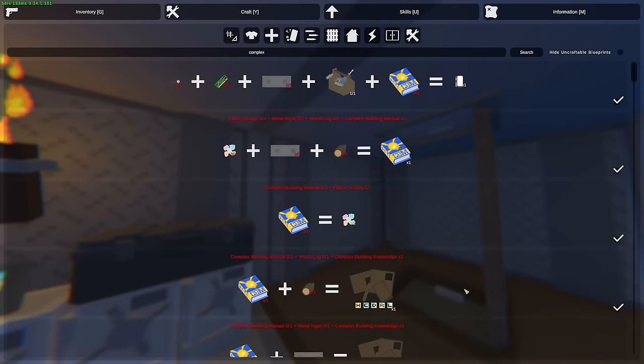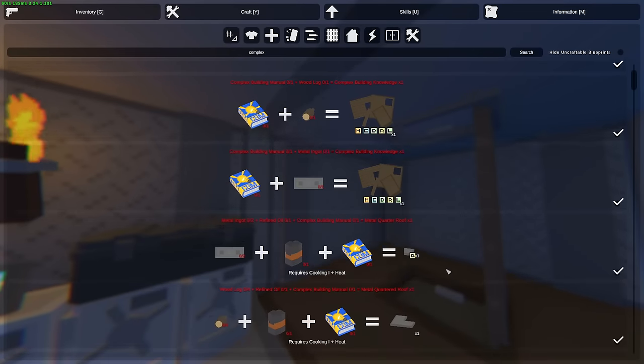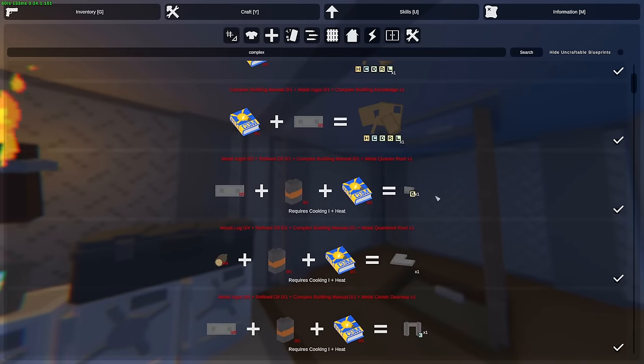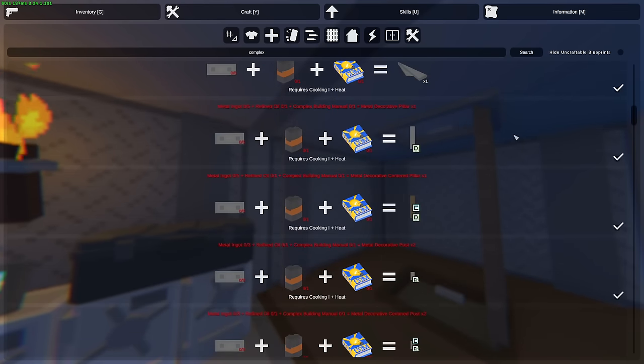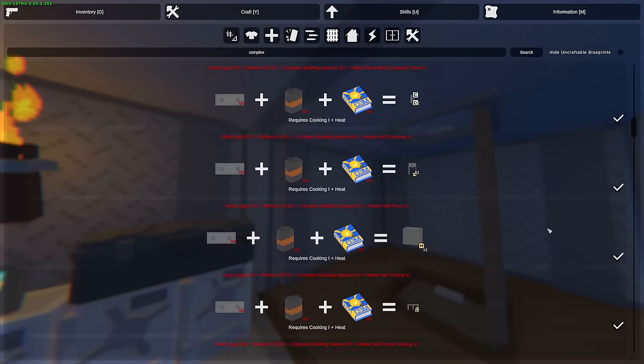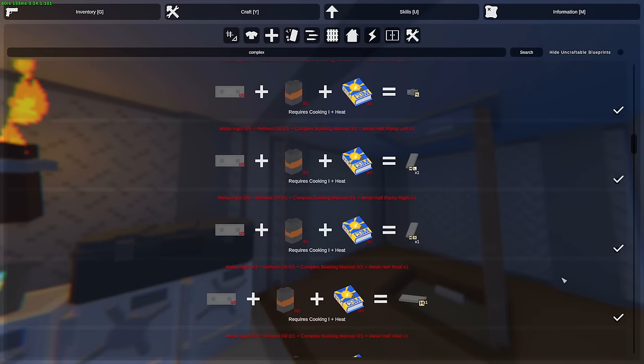Next we're going to go over the handbook, which is the complex building manual. You can get this from trading at the safe zone. With it you can place center buildables, meaning they sit in the middle of a foundation — this is for more creative builders. Personally I'm not really a huge fan of it; it does look cool but I probably won't be using it much.